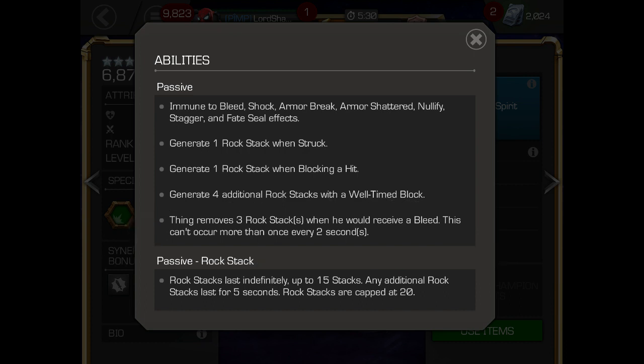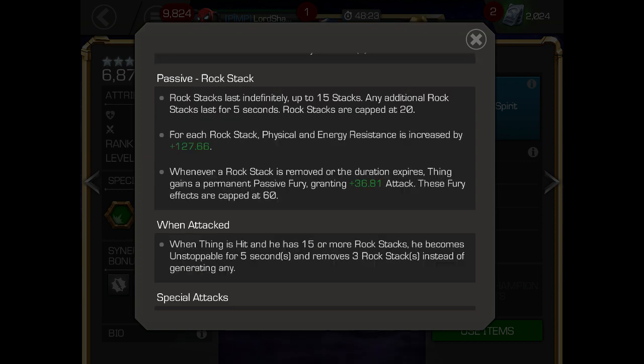You'll see that I'm going in here with Blade, and you may wonder why since Thing is bleed immune. That's exactly why — I'll be able to remove some of the rock stacks when he would receive a bleed. Blade bleeds on his parry as well as his specials.